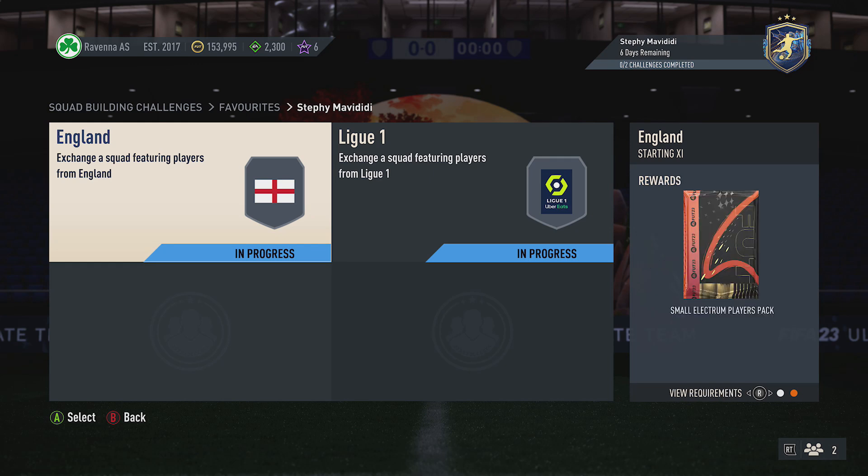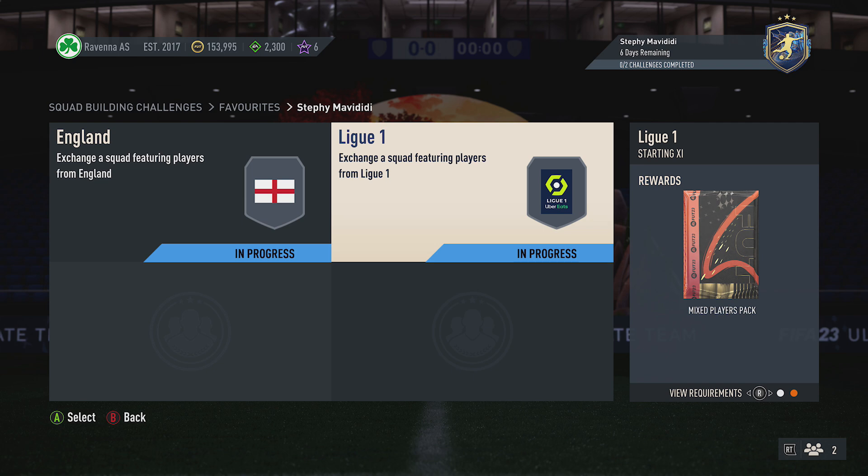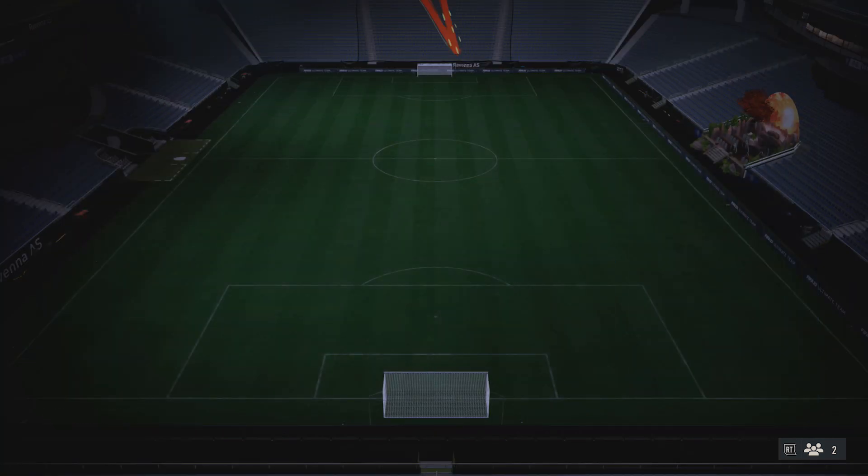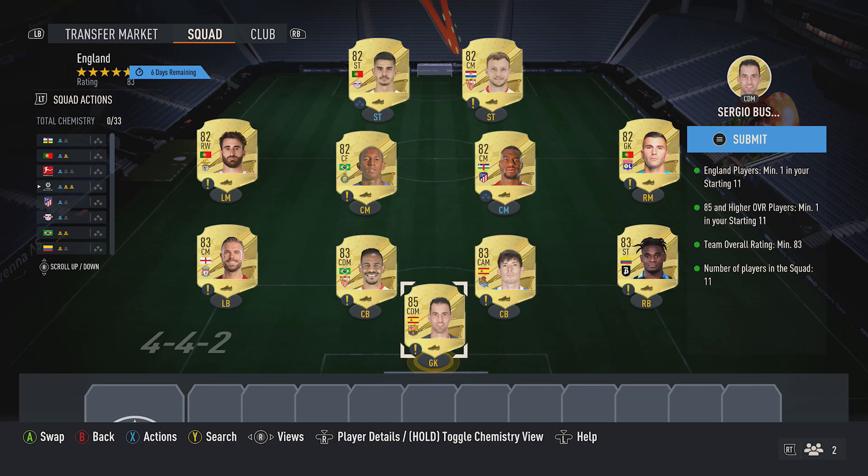You get two packs back as well — a Some Players Pack and a Mixed Players Pack. For the very first squad, the rating is 83, and it also requires a player from England and an 85-plus card. The first thing you want to do is pick out the cheap 85 red card. You can find Busquets — pick him up, currently 8.5k.